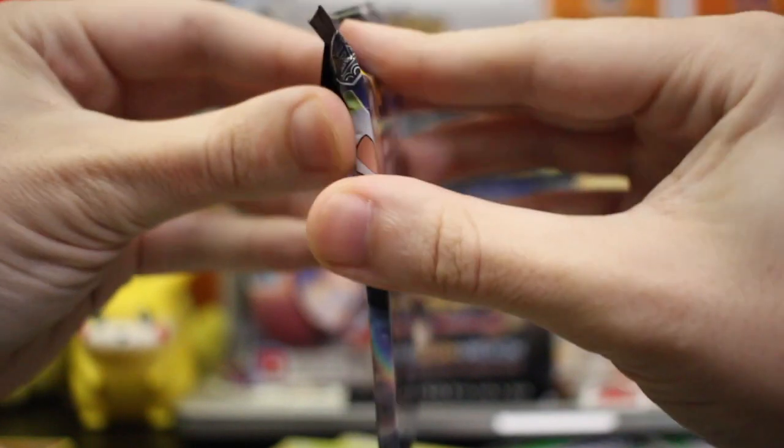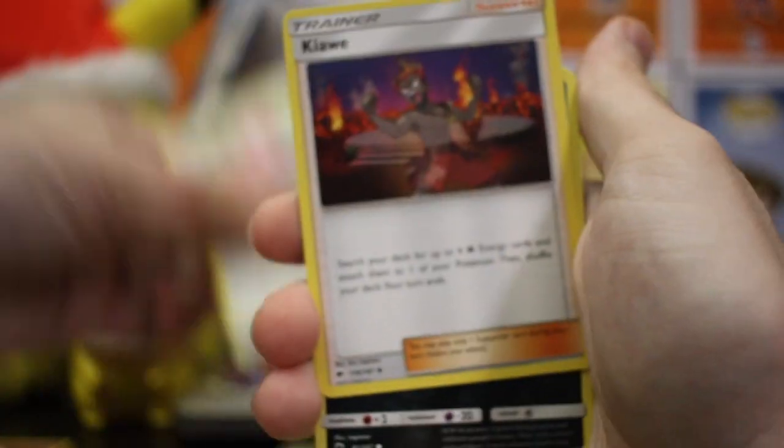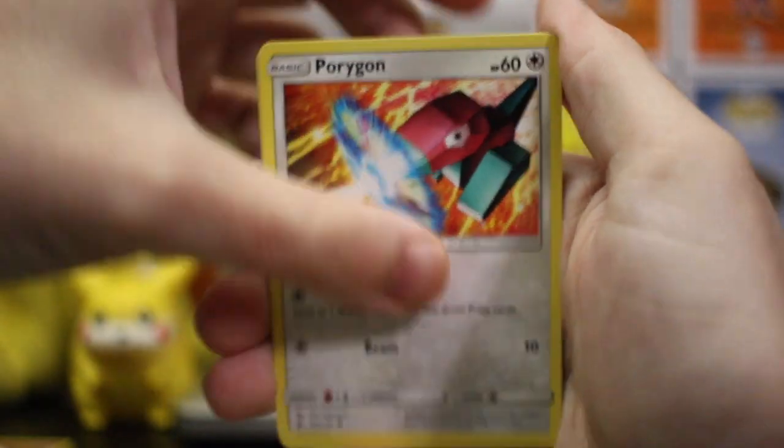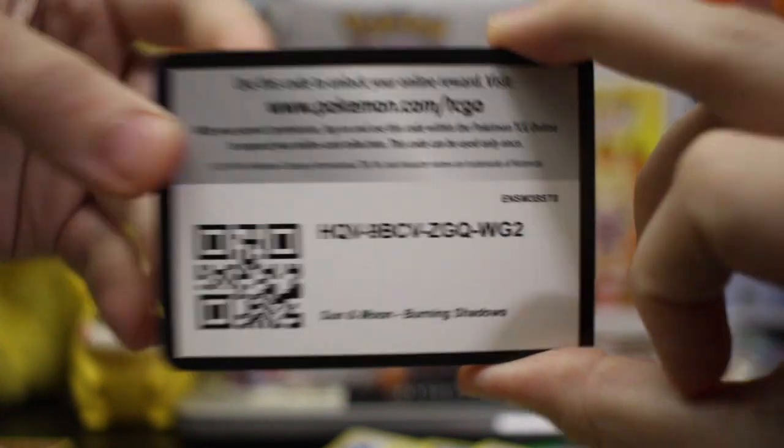So I've actually opened nine packs — this is pack number ten. So far we haven't pulled any GX's at all. The card trick was for nothing because it was probably a green code. We haven't hit anything, so right now this first twelve packs of the booster box is on par with the first twelve sleeved booster packs. But let's go — this is number eleven.